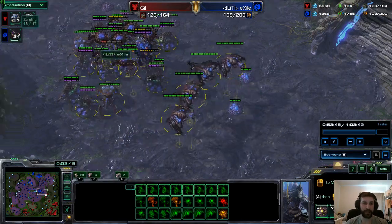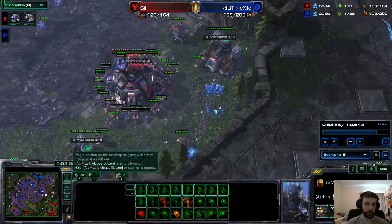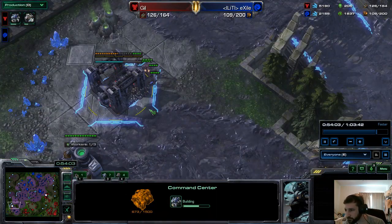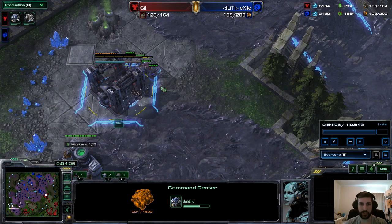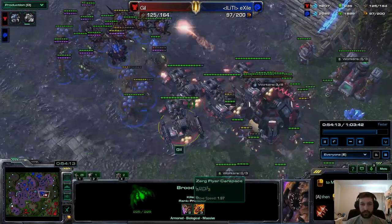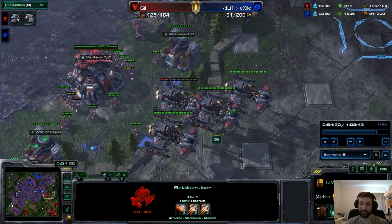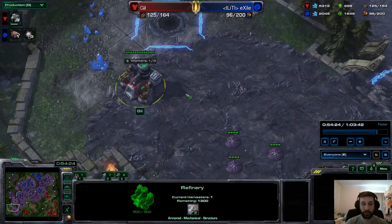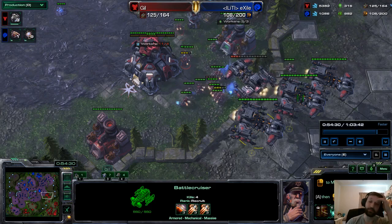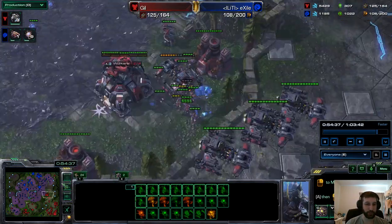That said, that was a phenomenal job by Exile to press for that engagement, to focus down a number of those Battlecruisers before they got off their Yamato Cannons. Just awesome. Exile says he knew he could take it as long as he had the Queens with him. Honestly, if I'm the Zerg in that situation — I've lost to mass BCs as Zerg before and I know how hard it is to deal with them. Yamato blasting you and then teleporting away — it's pretty infuriating. I've said many times I think it's downright broken. But that's kind of how StarCraft 2 is right now — you have to deal with broken units and broken abilities. So I would not have felt so confident to take that fight.